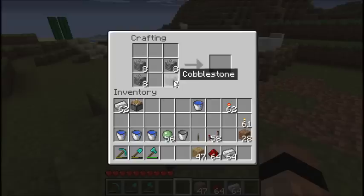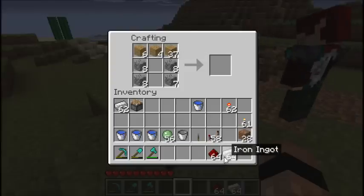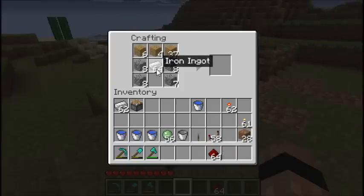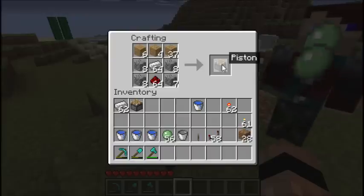The first thing you need for a piston is a boot-shaped cobblestone arrangement. There's a new texture on cobblestone in this update which looks much smoother. Then you need wood across the top, iron ingots on the sides — we have 64, all legitimately acquired — and then redstone in the bottom centre. From there you can craft pistons.